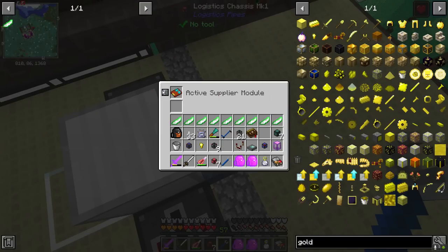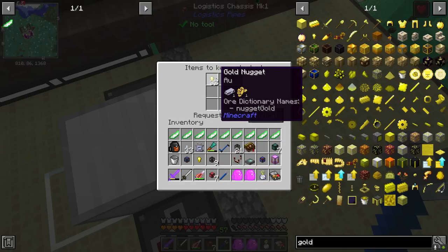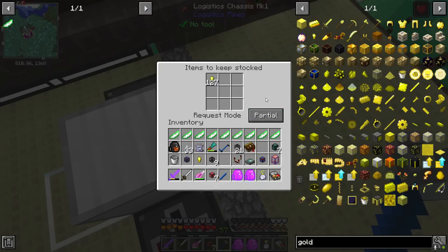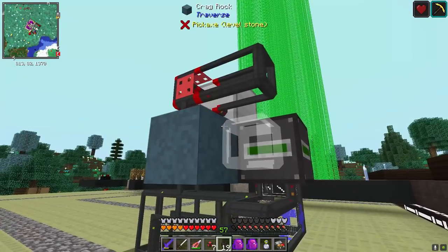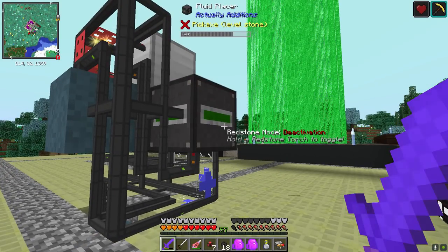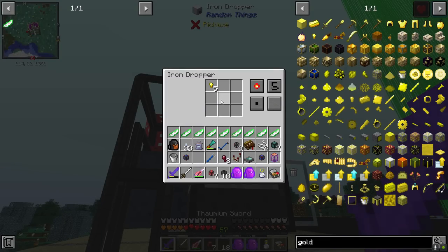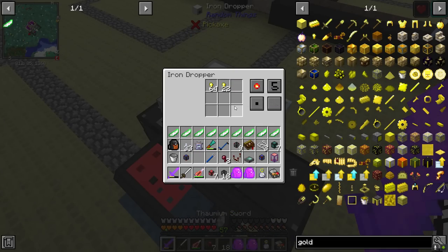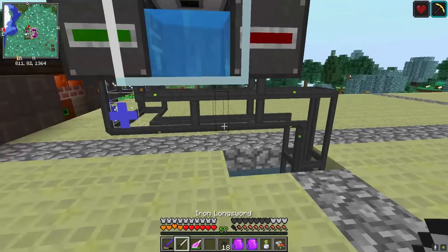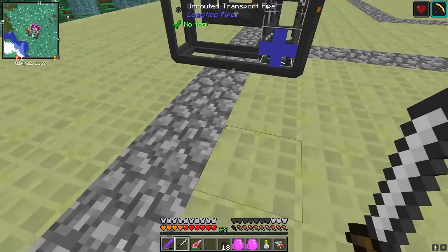We're going to attach an active supplier module that feeds gold nuggets - we'll say keep about two stacks and set it to partial. That should be good. We'll just plug it in over here so I don't have to do another basic - run it around like that. In a second we should see some gold nuggets coming in. There went some, and it's probably sent a request to craft more. Here we go - we got two stacks, it only requested 127 but I had extra to toss in. Stocking two stacks gives us a nice buffer.